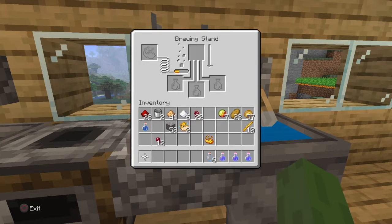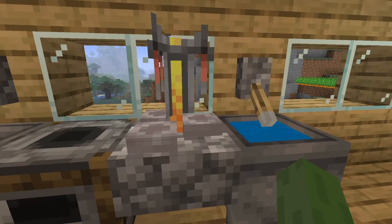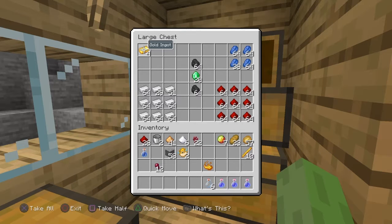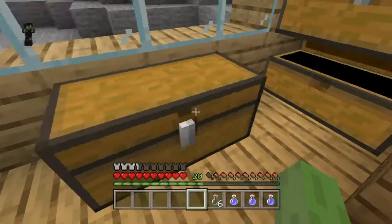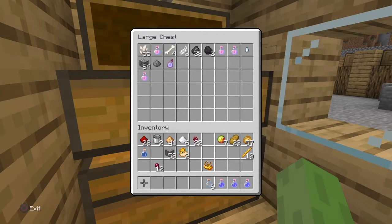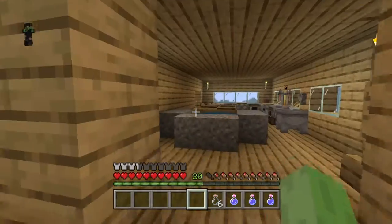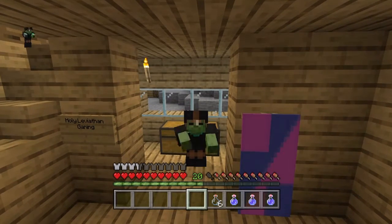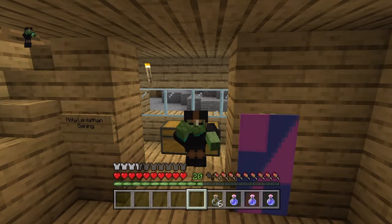I wish I had rabbit's foot — rabbit's foot would be great. Oh wait, I have an idea. I don't have a lot of gold. I'll have to work on that one in a little bit. Guys, I'm going to go ahead and gather some more materials — I'll be right back. I'm going to go ahead and grab some gold so that I'll be able to make a certain potion with that. You guys will see — I'll be right back.